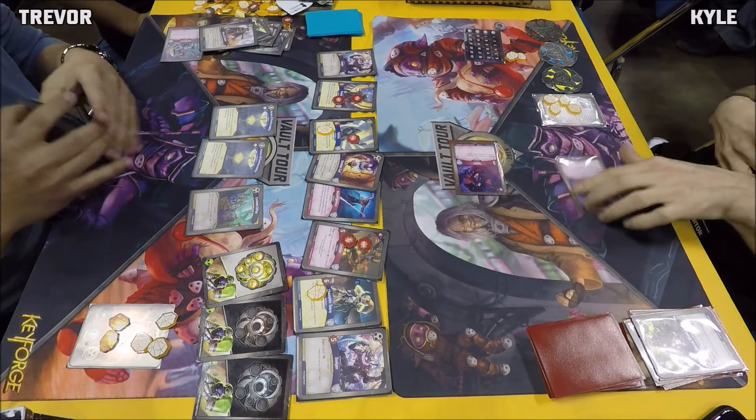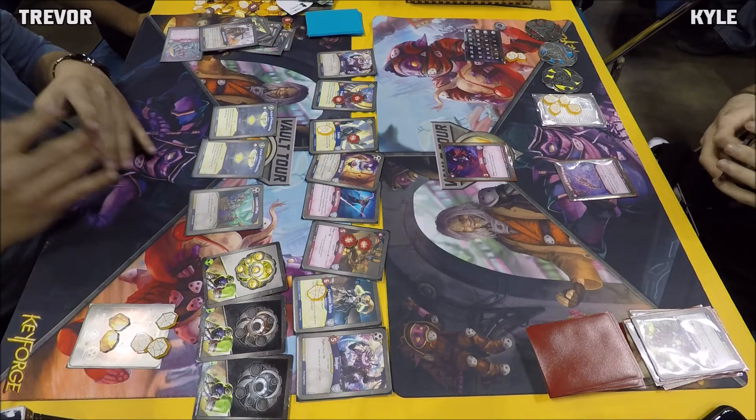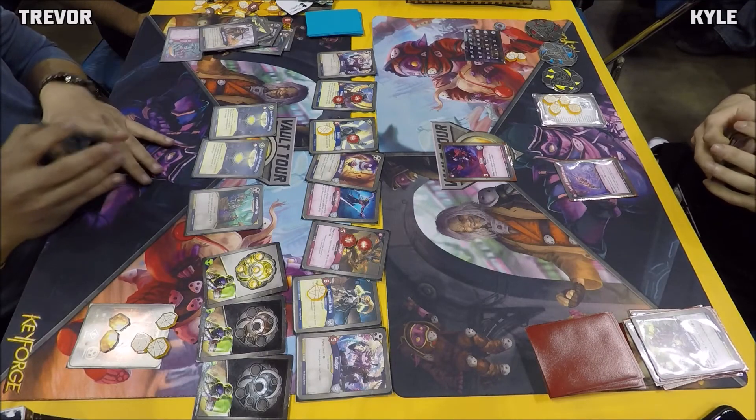Kyle goes Dis, plays Lash, drops Toxin into play, and passes. Wow. Kyle is having rough draws here.